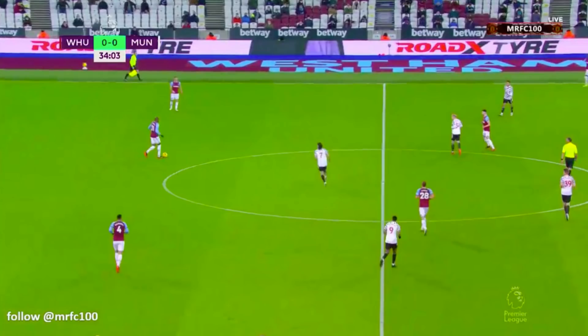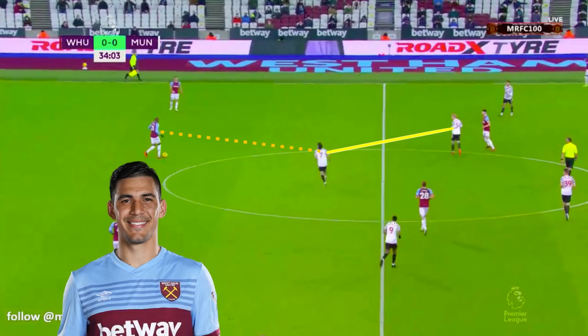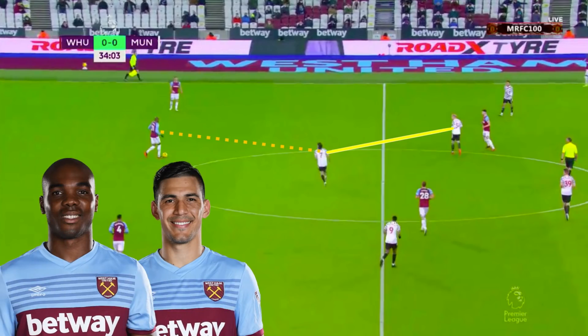Out of possession, United fell into their usual two banks of four in their 4-4-2 shape. However, as West Ham rarely ever looked to play out intricately when in their defensive third, United weren't really able to press aggressively high up the pitch as they usually do. Instead, they allowed West Ham's centre-backs to have the ball in the middle third, probably in order to draw West Ham further up the pitch, which in turn would leave more space in central midfield when there was a turnover, allowing United more space to counter-attack into.